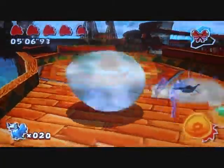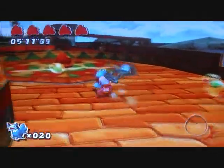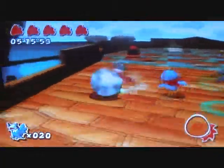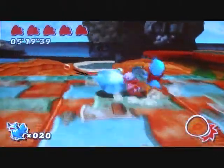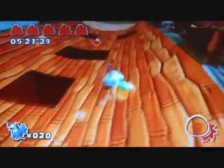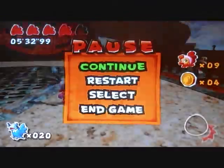I believe that's the mind control egg. Chick bomb, which we don't really need, but it would be helpful because there are a lot of enemies over here. We just got the fourth coin - yeah, fourth coin, right over there.